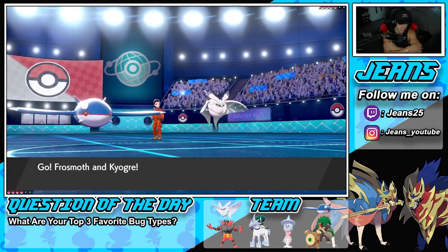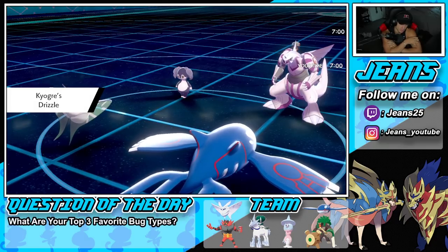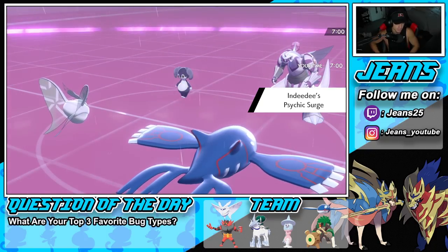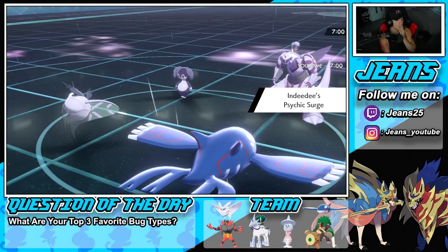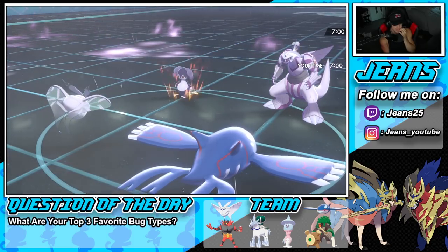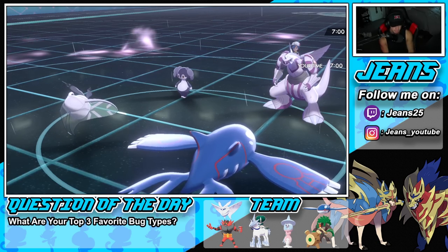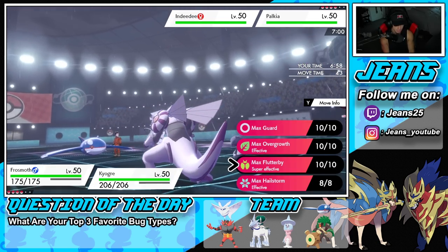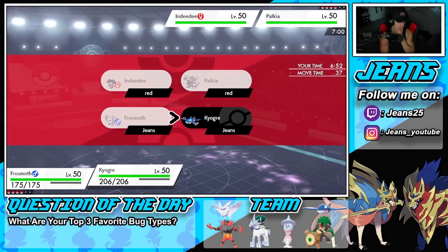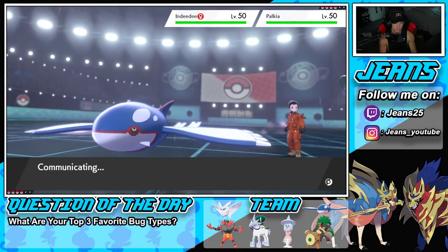He's going for a Follow Me. I could Dynamax Kyogre, but I just don't think that's the play — Water Spout is going to be my move. I could definitely Dynamax Frostmoth here too, which I'm really leaning towards. Palkia is a Special attacker, so I'm going to Dynamax Frostmoth and take out the NDD with that. I'll protect Kyogre, get rid of the NDD, and get minus one onto Palkia.